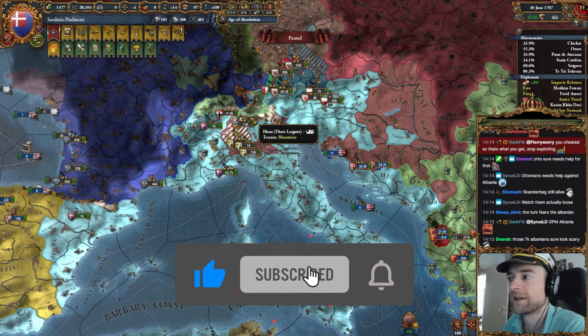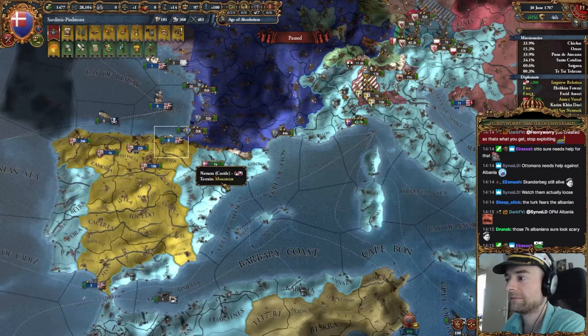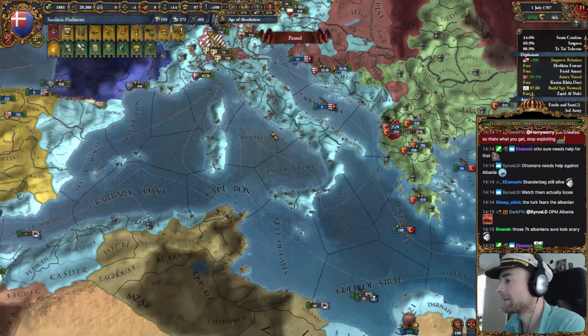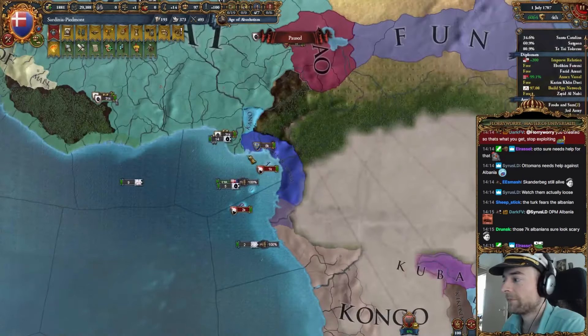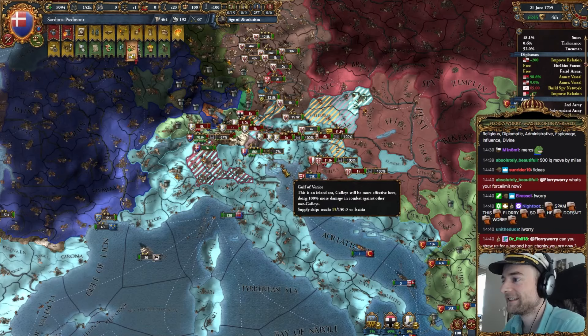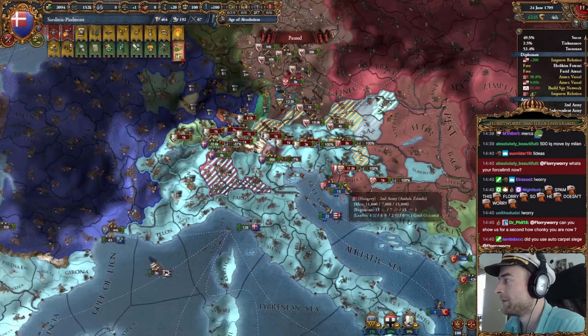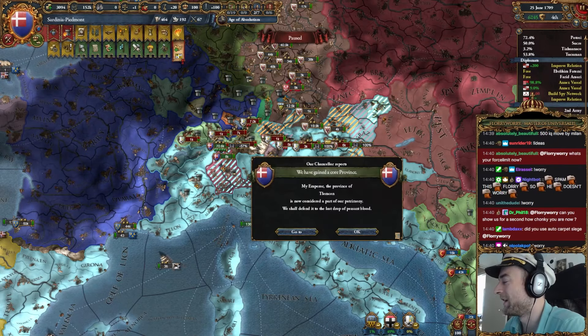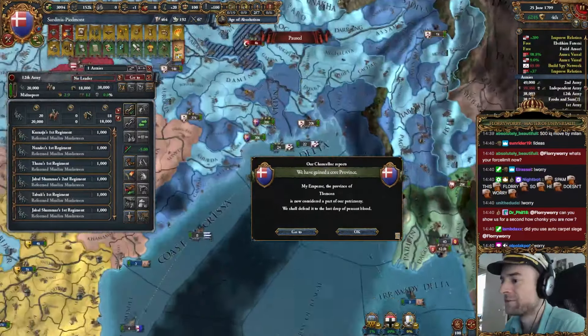What the fuck was that? The game really didn't like me breaking that alliance. Did I use the auto carpet siege button? I did. I used it once, but I'm pretty sure I disabled it on everyone.